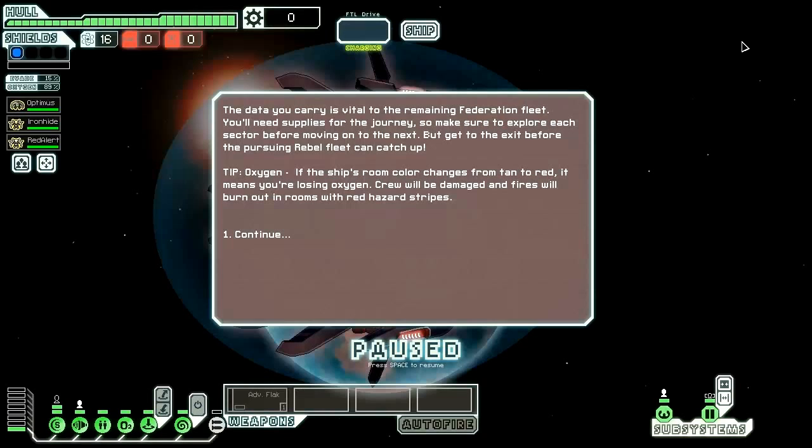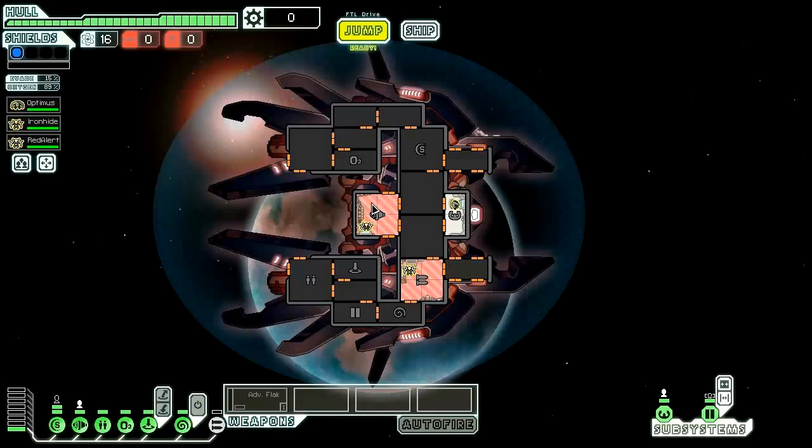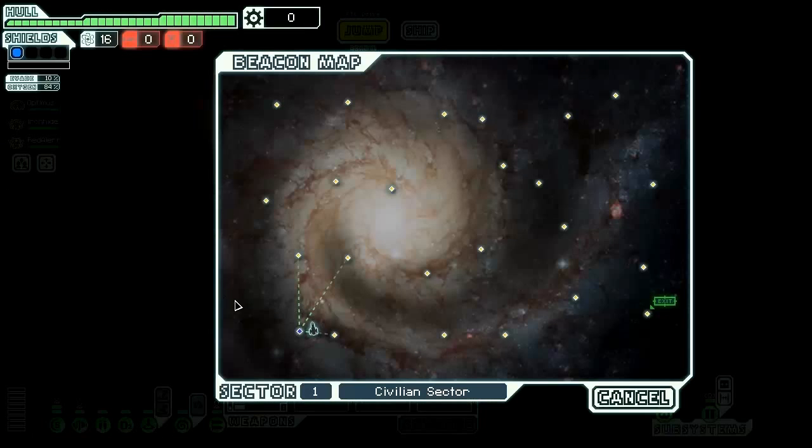The data we carry is vital to the remaining Federation fleet. We'll need supplies for the journey, so we need to make sure to explore each sector before moving on to the next, but get to the exit before the pursuing rebels can catch up. I've turned on beacon parts because in hard mode it's almost necessary to have them online, otherwise you just can't see what you're doing. Let's jump to the middle beacon.